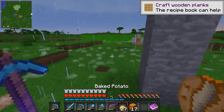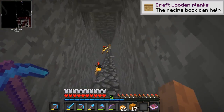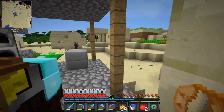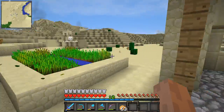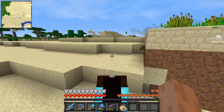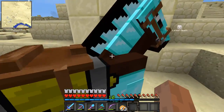The sun is setting. What we're going to do is we're going to head over to the end. I'm going to stack up on some supplies and then we're going to head over to the end. I'm trying to find the stronghold, and I thought I could ride in the direction of where it might be. I stumbled upon a village here, and apparently also a desert temple. I don't think I've discovered this yet, so we might as well hop in and see what's in it.